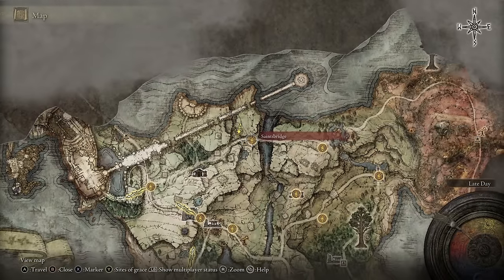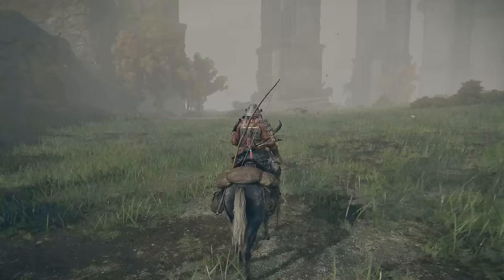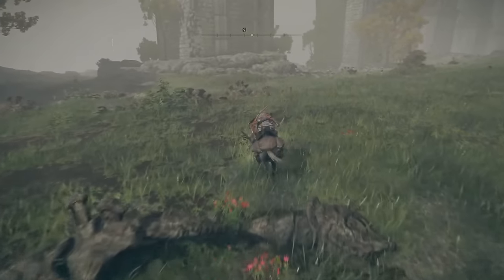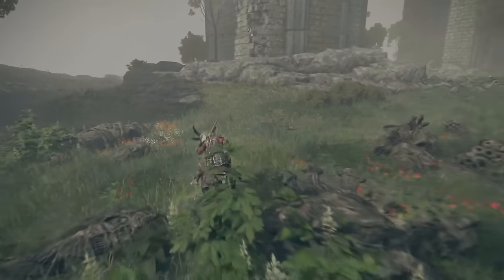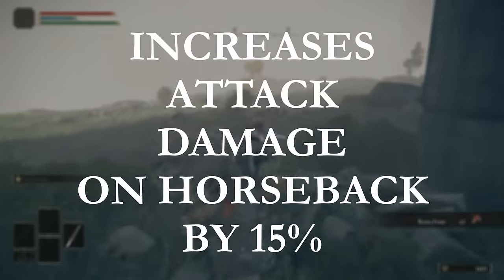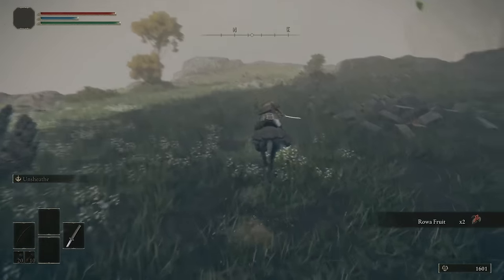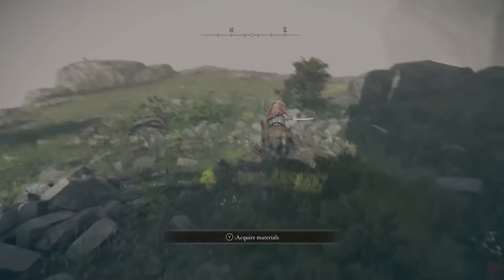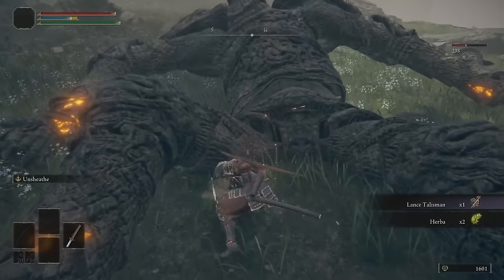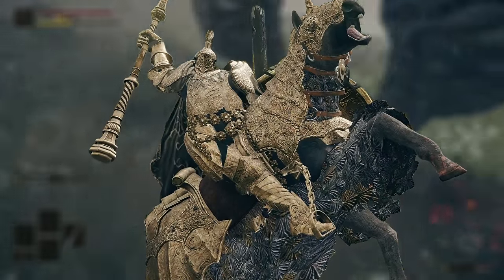Next up we're going all the way to the north of Limgrave, so meet me at the Saints Bridge Site of Grace. We'll head to the cliff just outside of the Deathtouched Catacombs, then run all the way north past the Sleeping Golem and grab the Lance Talisman. This one will increase the damage of all your attacks while on horseback by 15% — melee attacks only; ranged weapons and spells do not benefit. It's great in fights where you're kind of forced onto horseback, like the Tree Sentinel and the Knight's Cavalry.